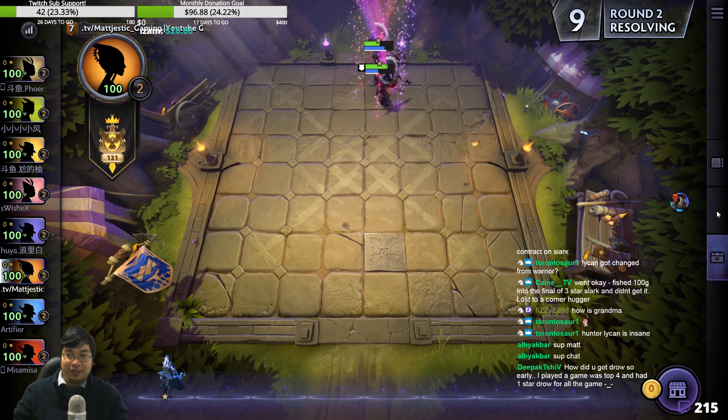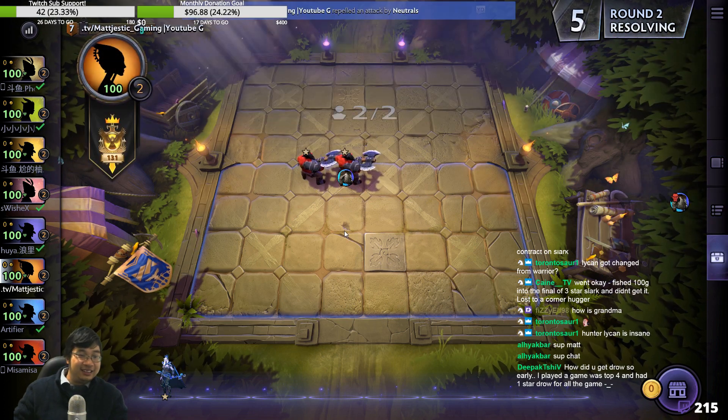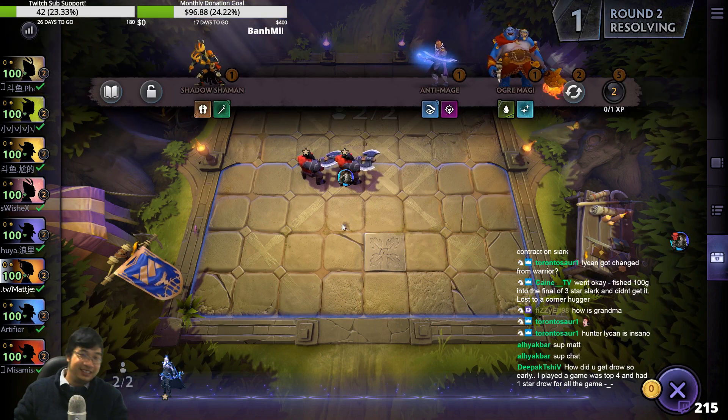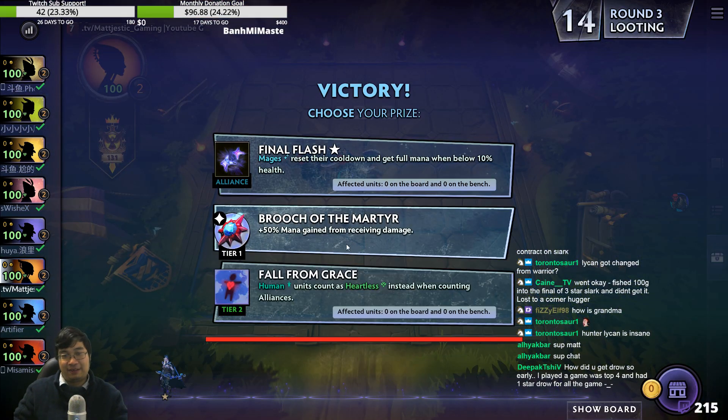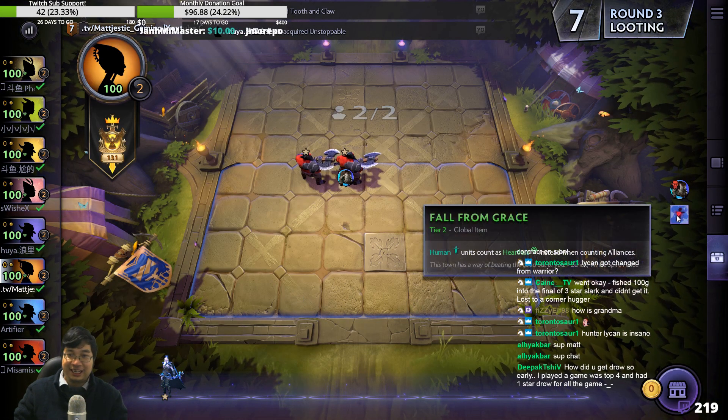Axe only has 50 mana so very easy calling as well. I played the game top four and one star draw. Humans to Heartless is a very beautiful build for warriors and hunters — even mages. I think we take that for sure.